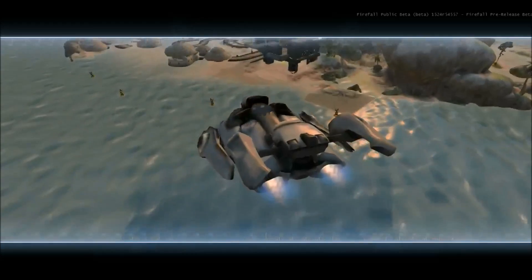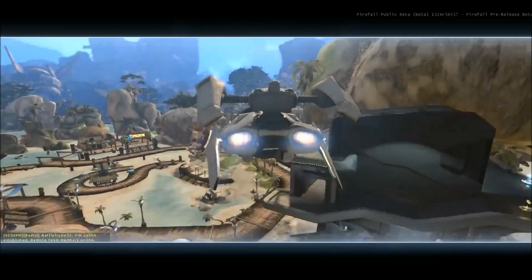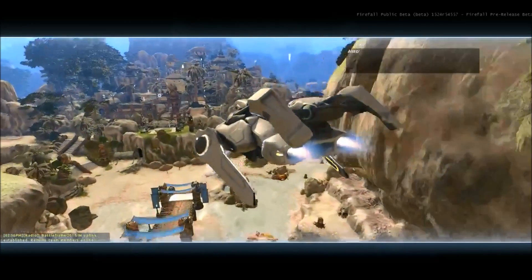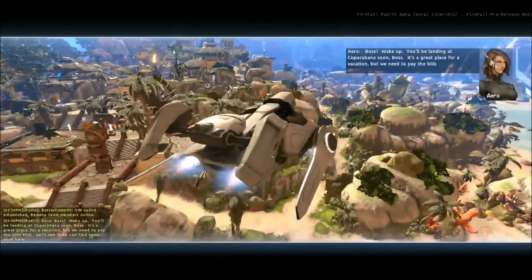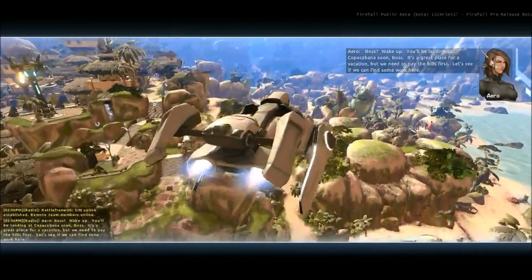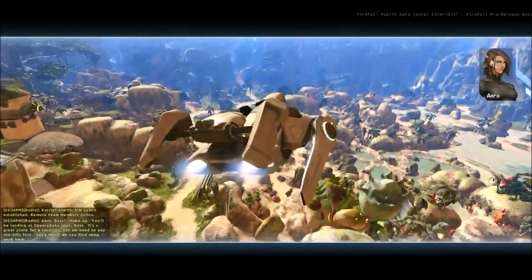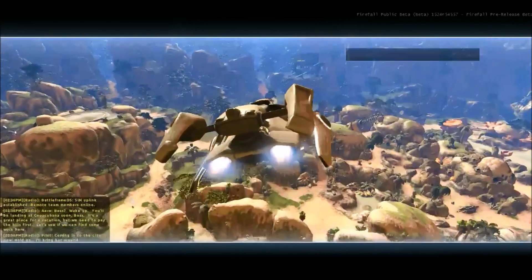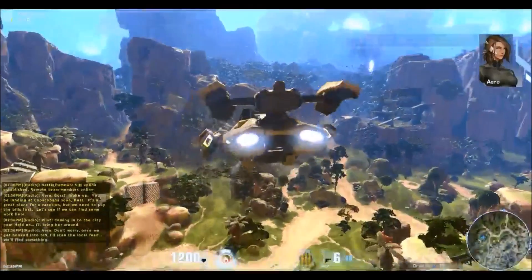Here we go — this is your initial introduction. You'll be landing at Copacabana soon. It means a great place for a vacation, but we need to pay the bills first. Let's see if we can find some work here. Coming into the city now. Once we get hooked into SIN, I'll scan the local feed and we'll find something.